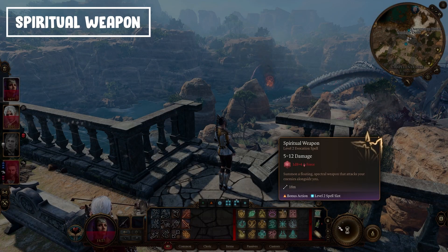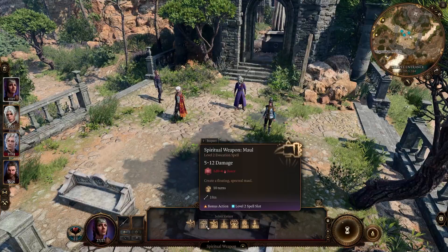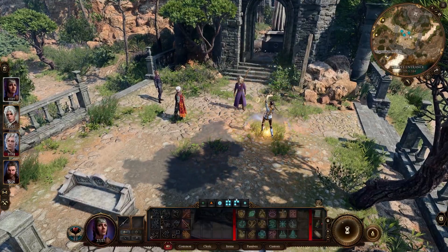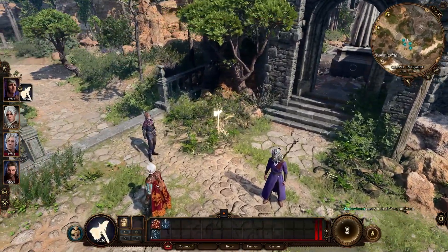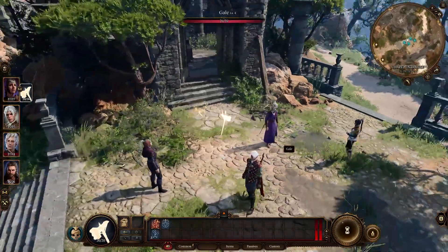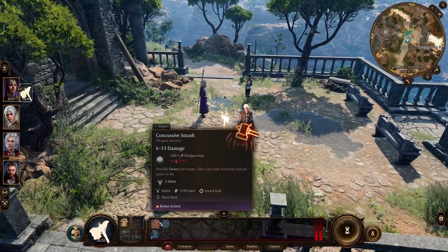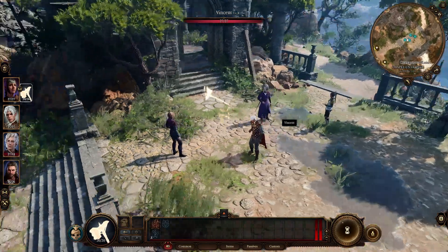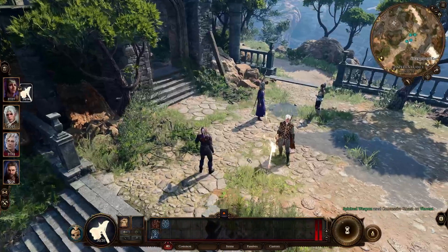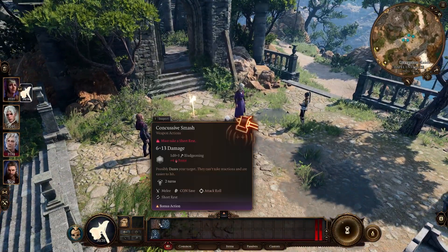The next one is Spiritual Weapon, where you summon a floating spectral weapon that attacks enemies alongside you. It's really cool because you summon it as a bonus action, and then it gets its own turn to attack. Even if it doesn't hit, you can move it to draw enemy attention away from you. You can also choose what kind of weapon it appears as from a few options. Cool spell overall.